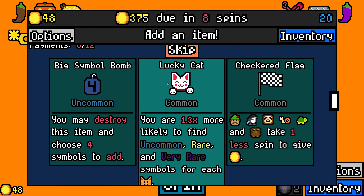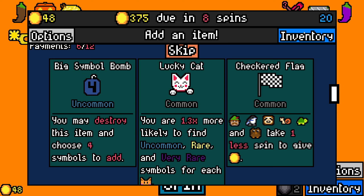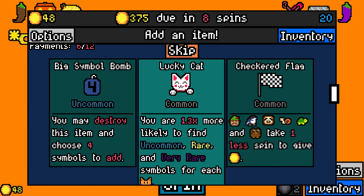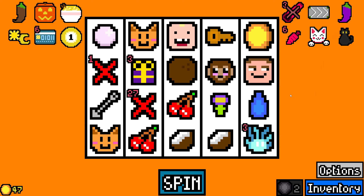And I have two cats. I can maybe find more lucky stuff if I take that. You may destroy the item and choose four symbols to add. I don't think I have high odds of finding rare stuff. I'm going to take lucky cat over big symbol bomb. Give six whenever you gain a multiple of 13 after a spin, and cats give two times more. Yeah, sure. Black cat. Let's do it.